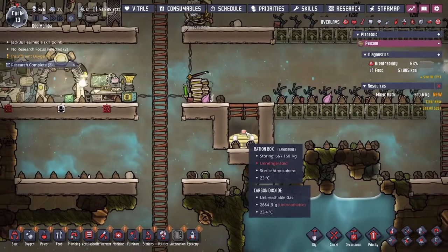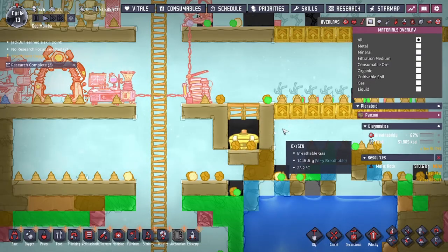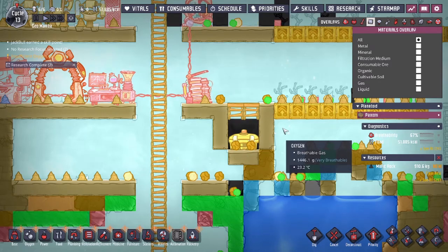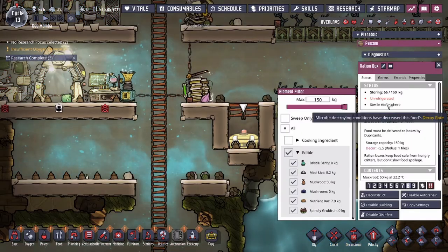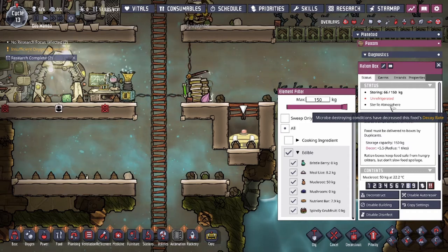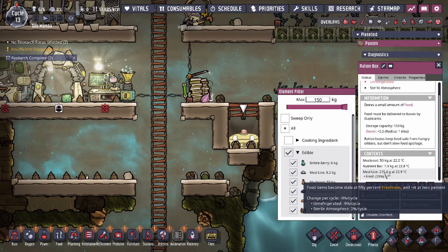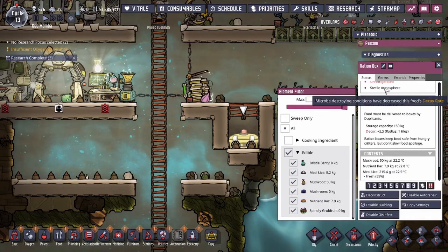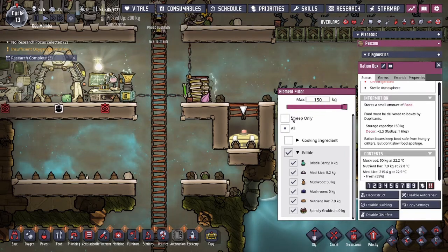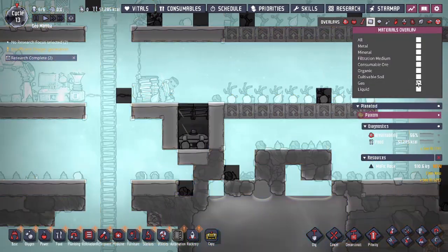The second thing we're going to go over is making a carbon dioxide box. This used to be the vanilla game food preservation method, as you only need one of the two options: a sterile atmosphere or a deep freeze. Right now we only have one of them, and as you can see our meal lice is still rotting at nine percent per cycle, but the reduction in decay rate is coming from the CO2.